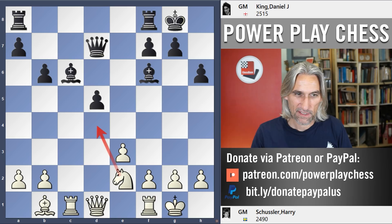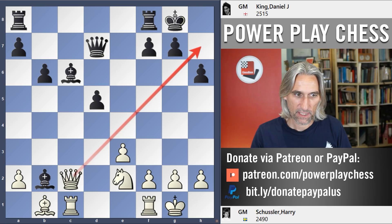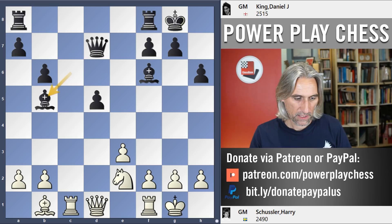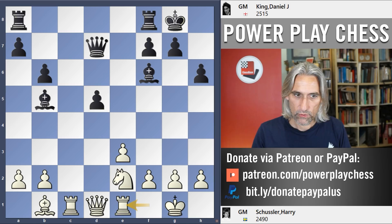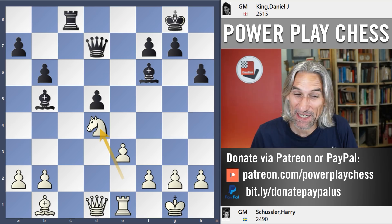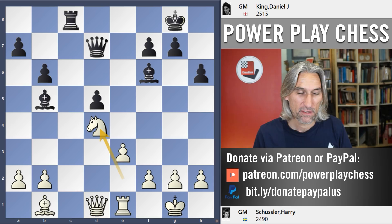Now watch out for the tactics. Of course, if bishop takes pawn, then queen c2 threatens checkmate, threatens the bishop, threatens that bishop. So after knight e2, I played bishop b5, just pinning that knight for the moment and activating that bishop. So rook e1 just steps away from the pin. And now rook c8. He exchanged rooks. It's a pretty placid start - it's not a spectacular game. But I think what I'm proud of is that from quite a dry position, I managed to squeeze something.